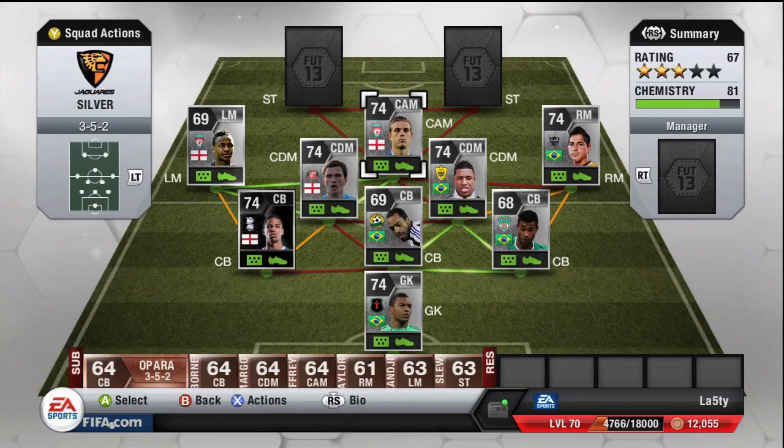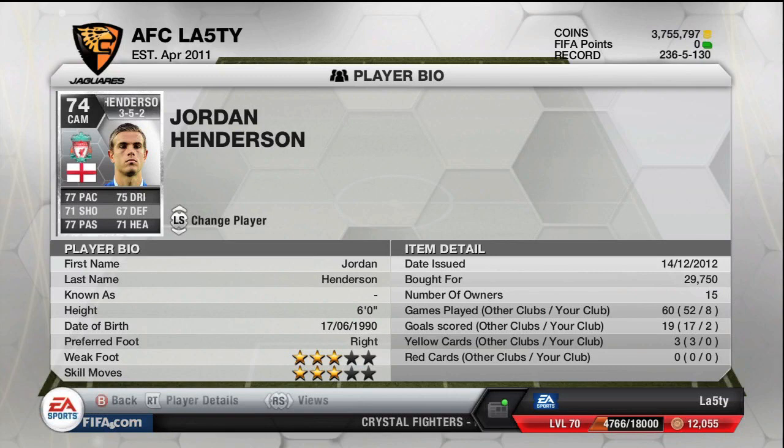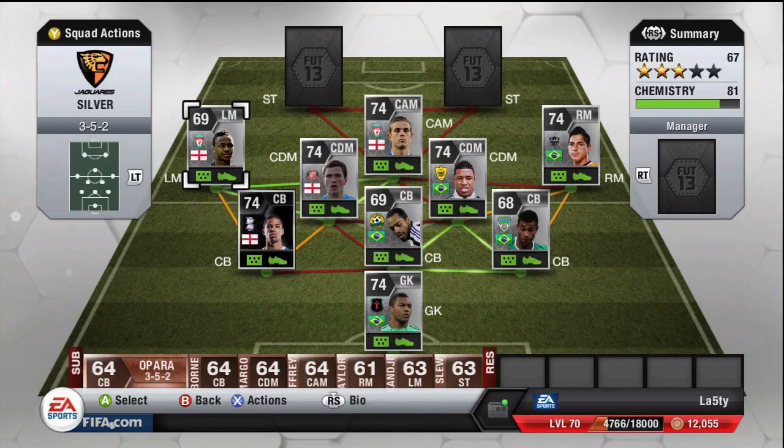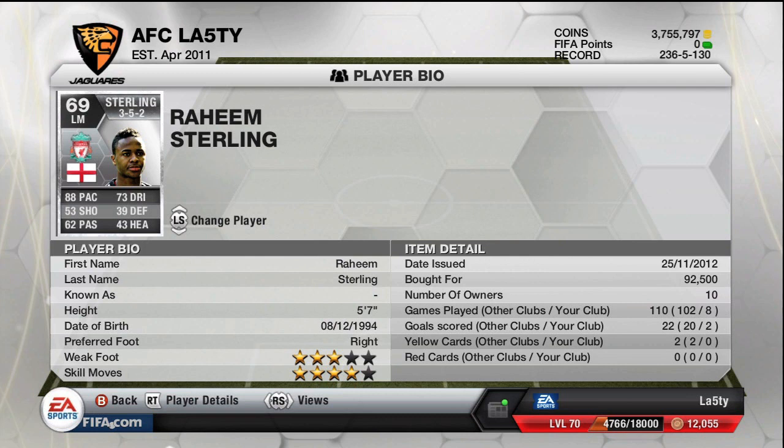Our three attacking midfielders are Jordan Henderson as CAM, Raheem Sterling out wide on the left, and Danilinho as the right midfielder. Henderson has three-star skills and weak foot, is six foot tall, and runs about 30k with very good all-around stats. Raheem Sterling's main attribute is 88 pace with four-star skills — you'll pay 92.5k just because he's hyped this season, but he's a very good player.